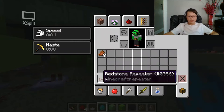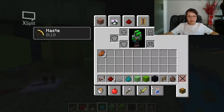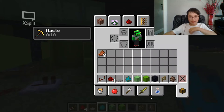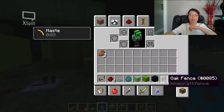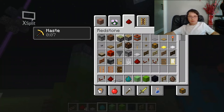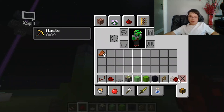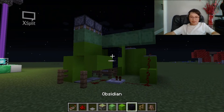So you just need these items: any block of your choice, some redstone, a redstone repeater, stone pressure plates, loads of slime blocks, a villager, a zombie, some fence, and sticky pistons. So if you're in creative, this is the inventory you're gonna have.